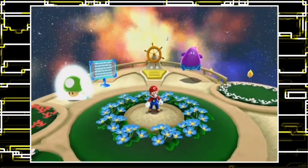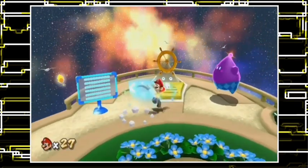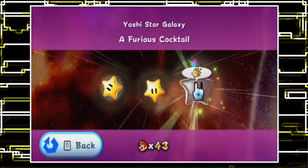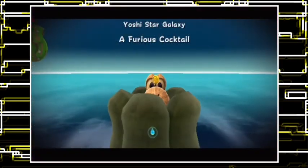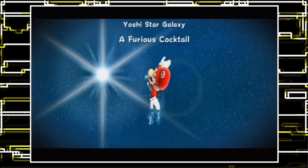I love that — all the comets are going to be so fun to play through. I believe we've got another in Yoshi's Star Galaxy. Are all the comets going to be the same as normal, just with changes? So, is this going to be a stomp? It's a furious cocktail — I have no idea what that means. Hello! What are you doing in the volcano? The rest of the stage looked pretty much the same — it is still a stomp.